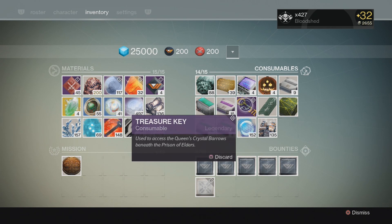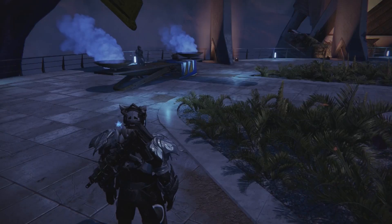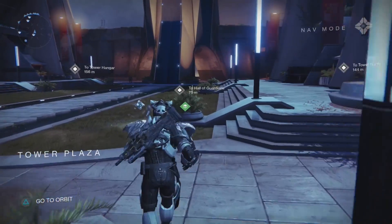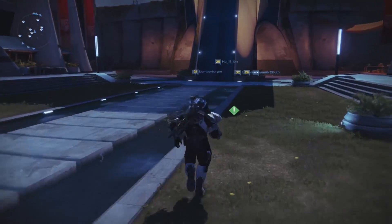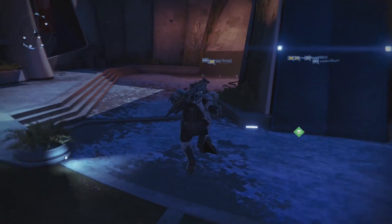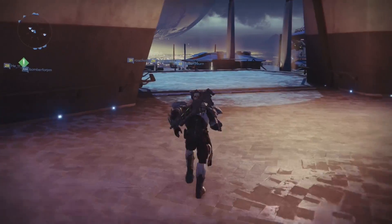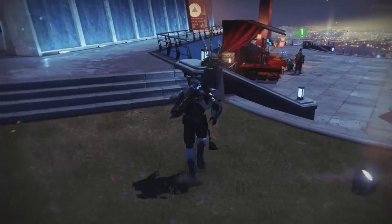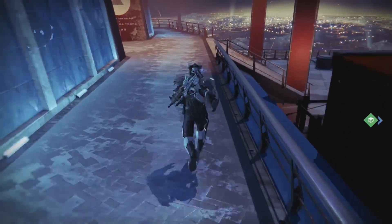Quick note on farming those chests: as long as you find it quickly enough, open the chest and then make sure everyone in your fireteam leaves the area. You'll see in the bottom left corner above your ammo and supercharge status, you get told what area of the map you're in. If we back out and hit the touchpad on PS4, see where it says Tower Plaza — if I run into the hangar, that will change. What you do is have your fireteam leave the area until it changes into a different area, then turn around and go back in.